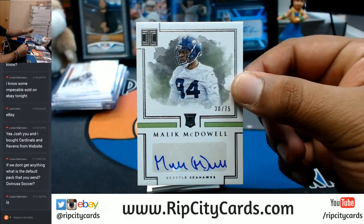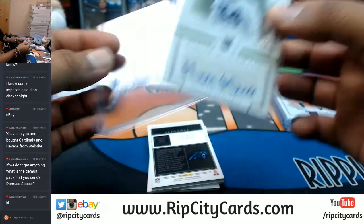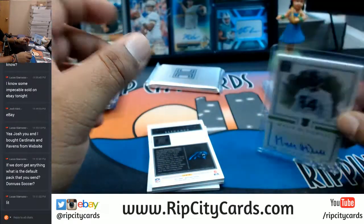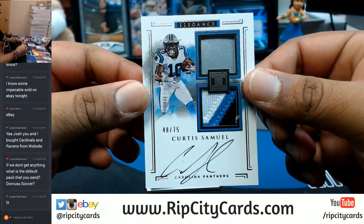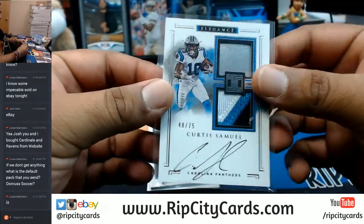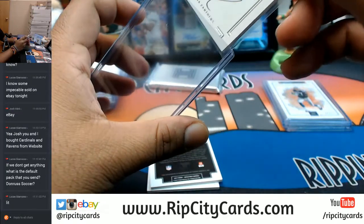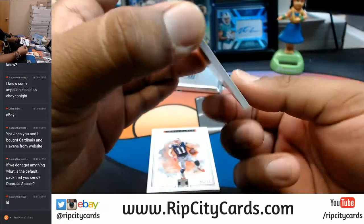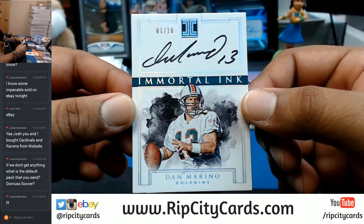To 75, Malik McDowell for the Seahawks — I need to open up another pack of top-loaders. For the Panthers, to 75, three-color patch and a piece of the helmet — Curtis Samuel. That is nice. Coming up for the Dolphins — number one out of ten, on-card auto for Dan Marino. God, that is nice, that is so nice.